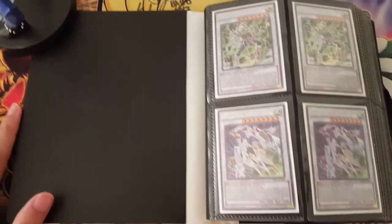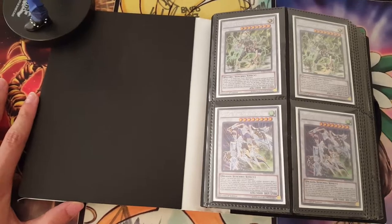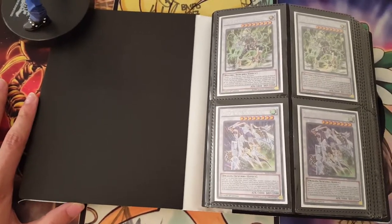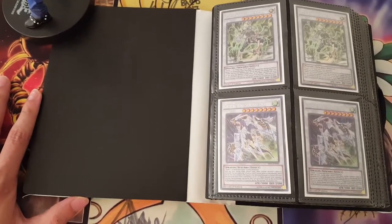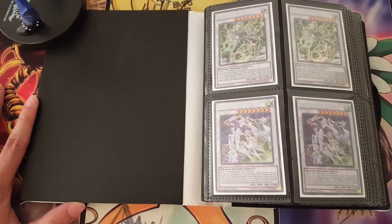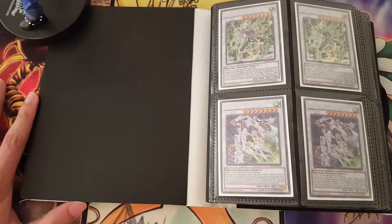I'll be wearing my usual purple and white Dr. Seuss hat, and I'll have my boxes of old decks on me. I'll be playing around, doing trading. But let's get started, because I'll be looking for anything, and all these are pretty much market value.